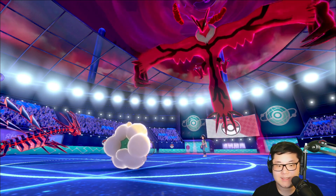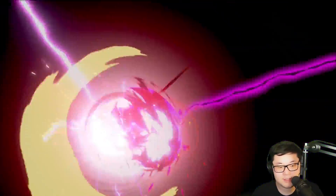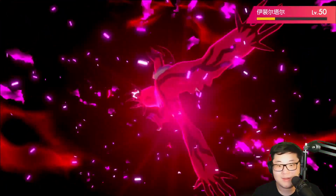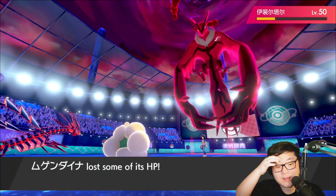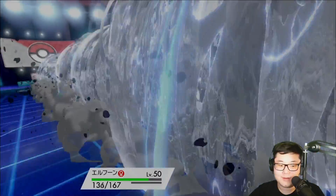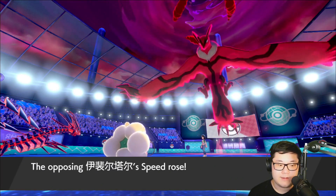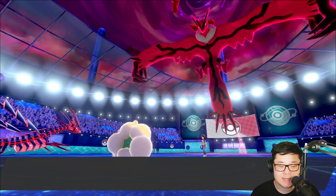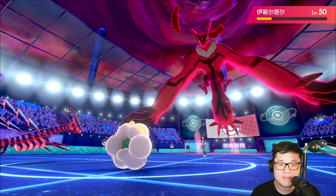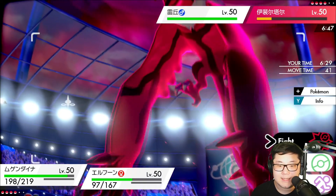They do go for the fake out on Whimsicott, which is really nice! Okay, that's a great start. I get a huge Dynamax Cannon off into the Yveltal right here. We get to find out if it's an Assault Vest by the damage — that's not an Assault Vest. Beautiful damage though. It's life orb. They go for an airstream instead into Whimsicott too. Really solid here. This upcoming turn I kind of want to encore the Raichu.